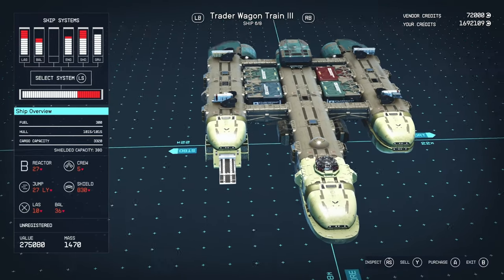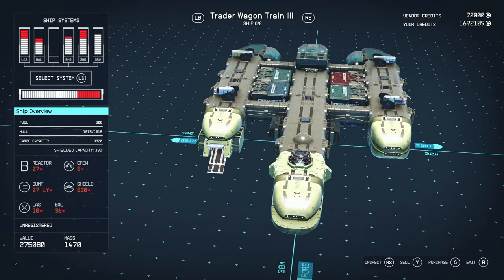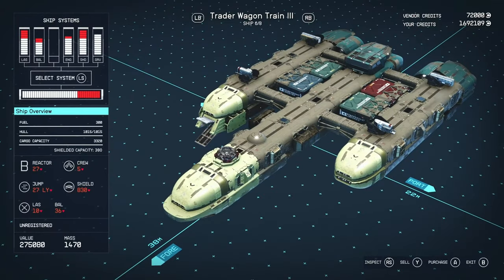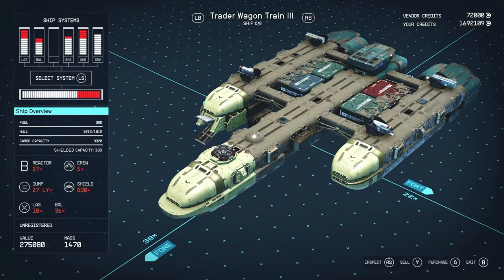It's got a cargo capacity of 3,220 — so almost 3.3k — and the main cargo is visible in those inner sections. It also has 380 shielded capacity. For those who don't know, shielded capacity allows you to transport contraband down to planet surfaces without getting a bounty. It's not foolproof, but if you have contraband that weighs less than the shielded capacity, when you are scanned above a planet there's a lower probability you'll be detected.